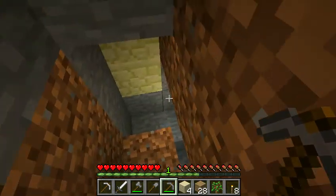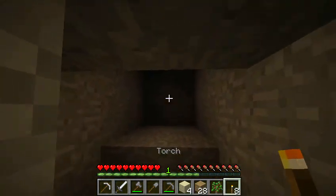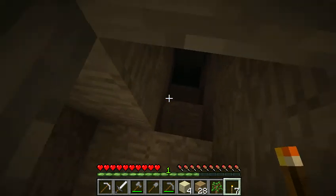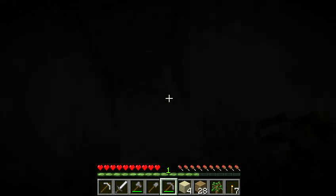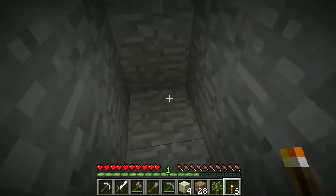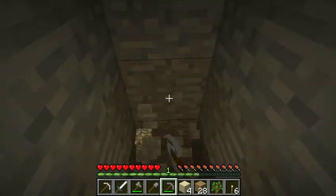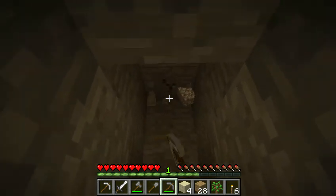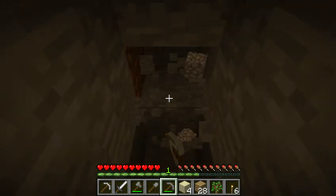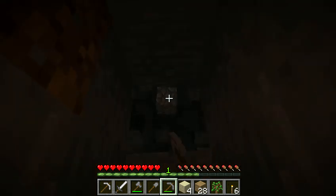So I can make the cows — the cow farm. Let's put a torch in there; I don't want nothing spawning in there. Hopefully we can find more iron, or a cave system — that'll be nice too.